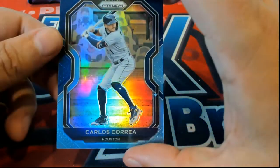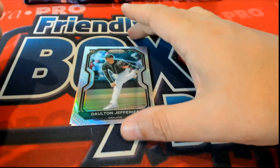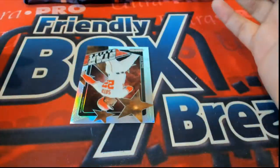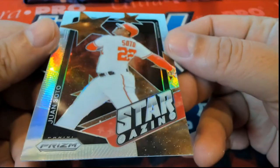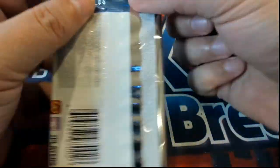Another one — these must be special. I don't know what's going on there. Here's a Correa. Maybe this is some kind of special hot box. Here's a Dalton Jeffries Silver. Look at all these silvers and stuff. Soto Silver. What a first pack — if that first pack is any indication of our box, we're going to have a heck of a box here.